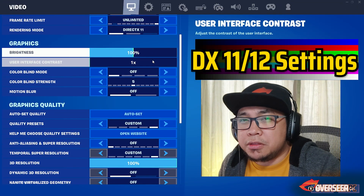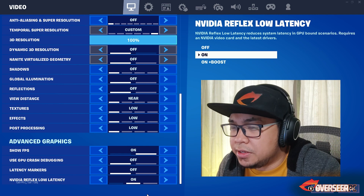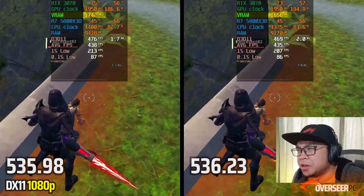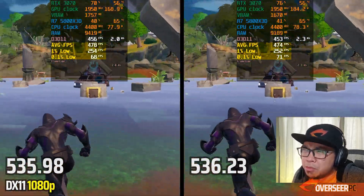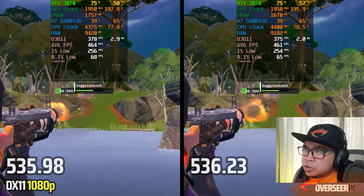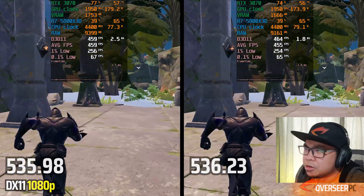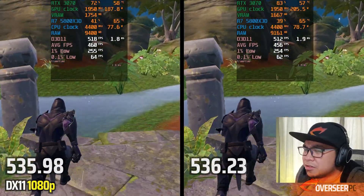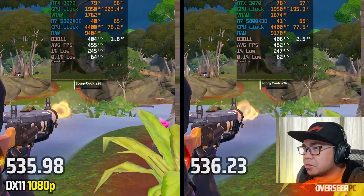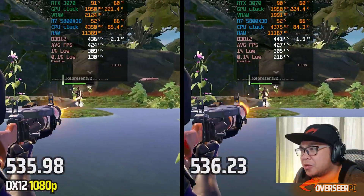Next up is Fortnite — we'll test all three APIs: DX11, DX12, and Performance Mode. Starting with DX11: we're using less VRAM and less RAM. Performance is somewhat similar, GPU utilization is more or less the same, and the GPU is slightly cooler. There's a little variance but that could be margin of error. Frame time spikes exist on both new and old drivers, so DX11 seems okay.